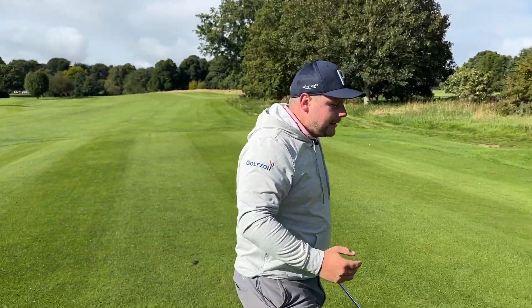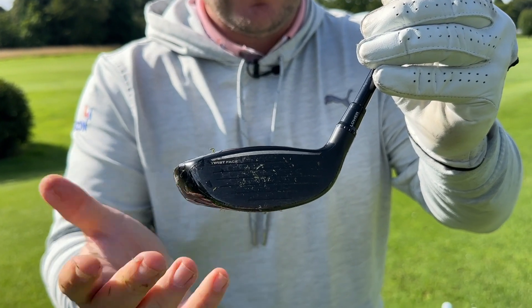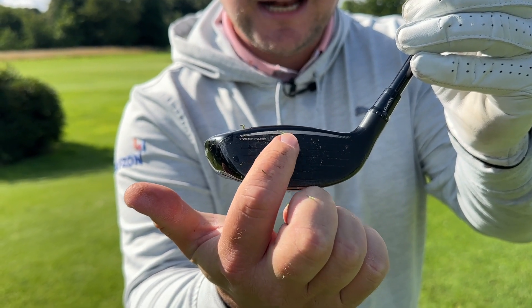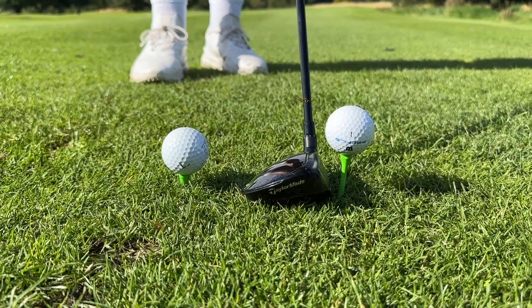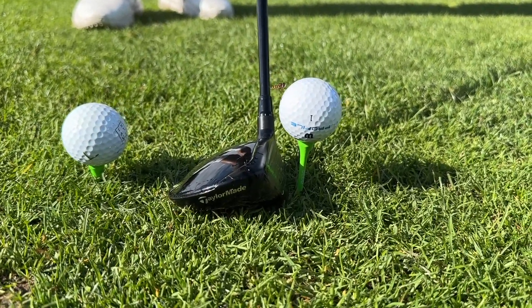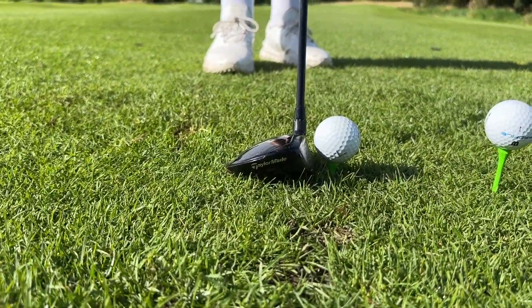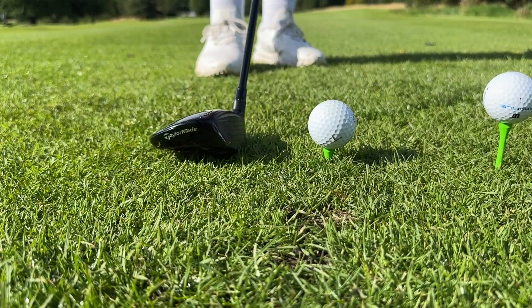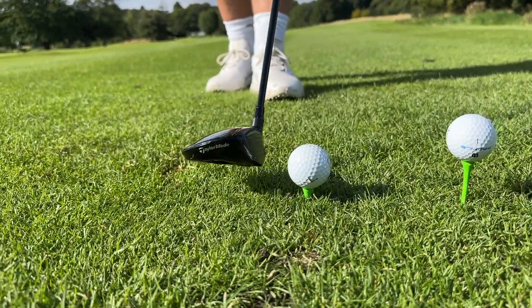Moving on to the fairway wood — a similar situation, but here you actually see a lot of golfers tee it too low. If we're going to hit a fairway wood off the tee, we want to hit it around the sweet spot on the face. We want a nice low spinning shot. Too high and we're going to roof it — hit it off the top of the club — and that's not what we want. The perfect place is just over the crown of the club, because we want a nice shallow angle of attack.